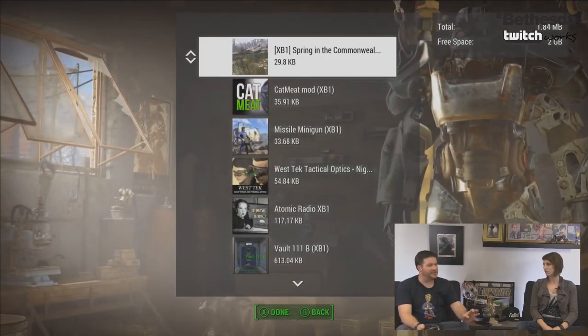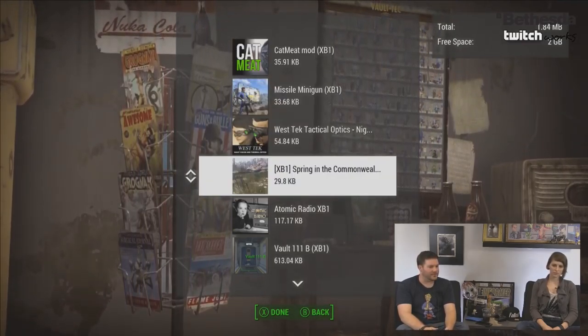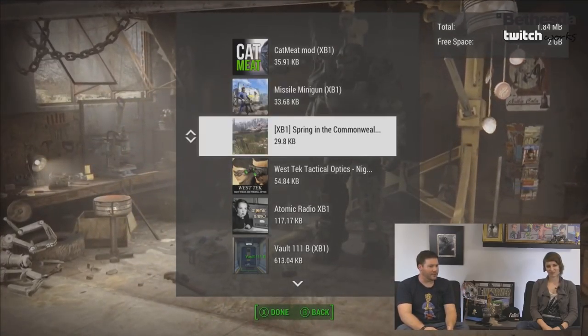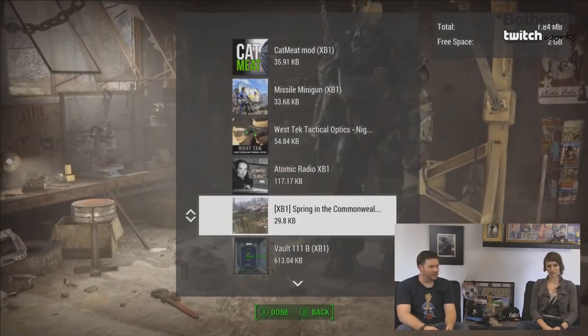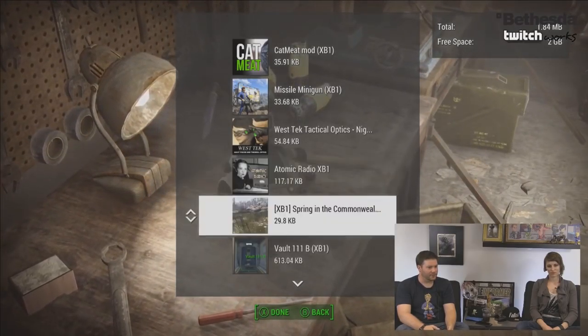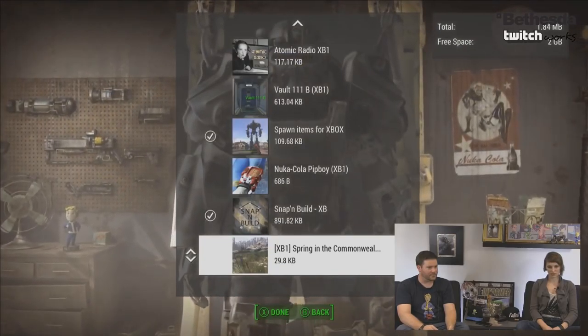If you want to test all of this for yourself and see the file sizes for Fallout 4 mods on PC so you console players know what you're working with, check the link in the description below — it'll take you to the Fallout 4 Nexus. Click on the Browse button at the top, and on the right side you can filter by most downloaded or largest file size, so you can see how the sizes are going to affect you within the 2 gigabyte limit.